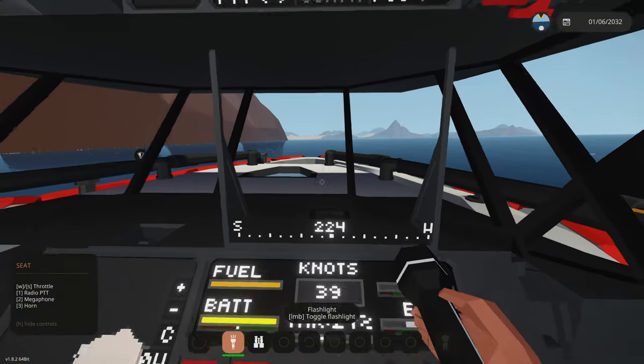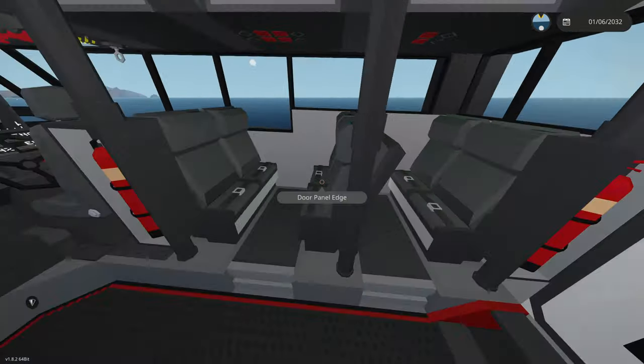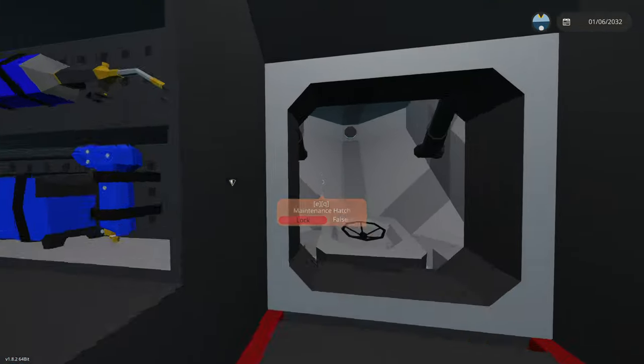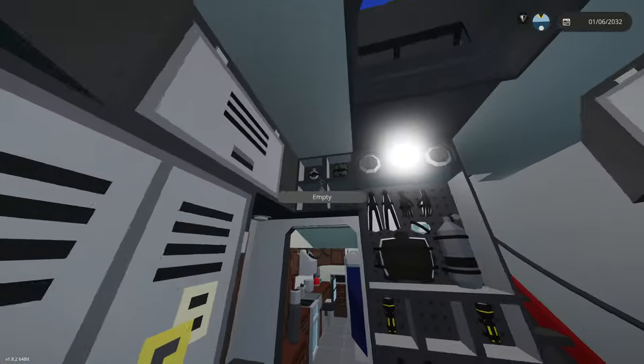We've got a bit of a straightaway here. We have our med bay with six seats where rescued people can sit. Down below there's a little equipment area with a maintenance hatch — some welders in here, firefighting gear, and scuba equipment. There's just so much stuff in here, it's absolutely perfect.